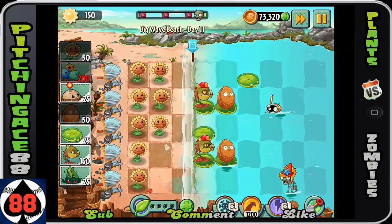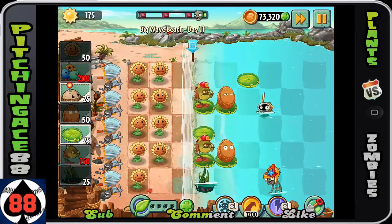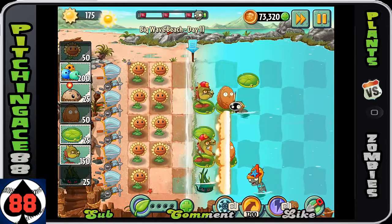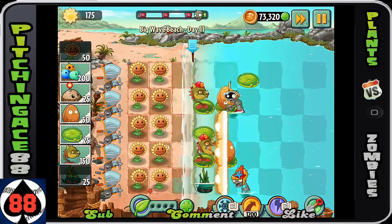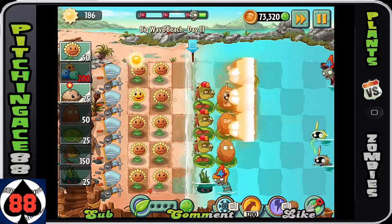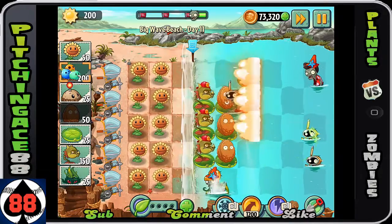Make sure that you plant as many sunflowers as you can — you are going to need a lot of sun in this. The scuba guy is going to come up and eat your walnut. He won't take them out obviously, but he will do quite a bit of damage to that walnut. So that is something to think about and plan for.